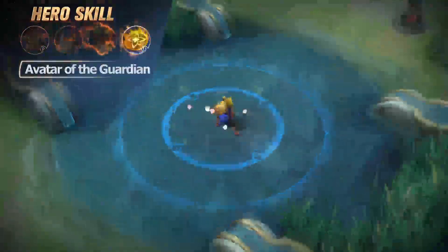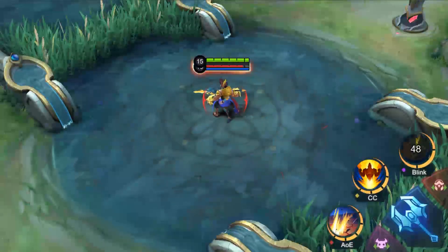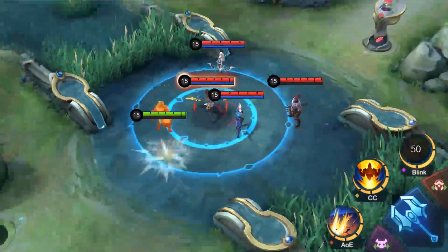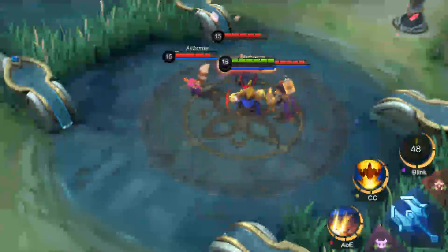Ultimate: Avatar of the Guardian. Gato Gacha quickly charges and jumps to the designated area, knocking nearby enemies into the air and dealing damage. Enemy units near the center of the area are knocked into the air for a longer duration, while enemies on the fringes will be pulled to the center.